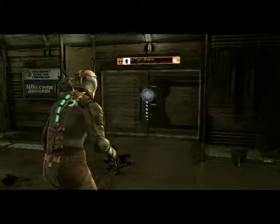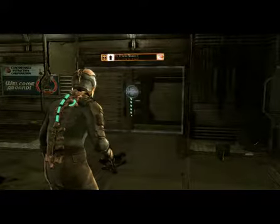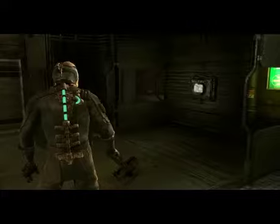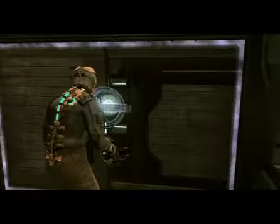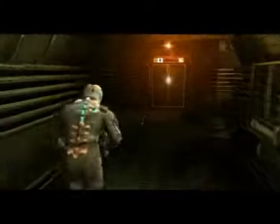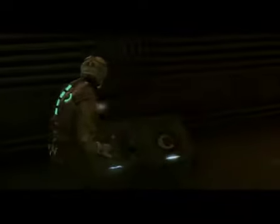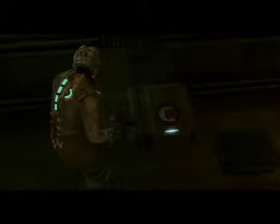Welcome back, guys, for the third episode of Dead Space. We are supposed to find the captain, I think. He is unfortunately deceased, but he has some codes we want. Can we open these? Yes, we can.